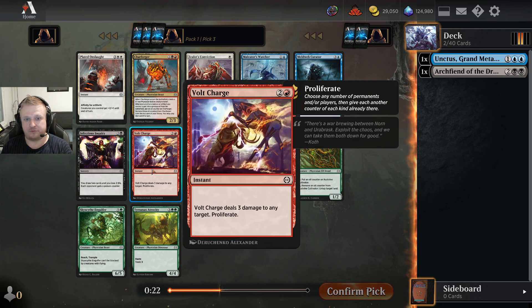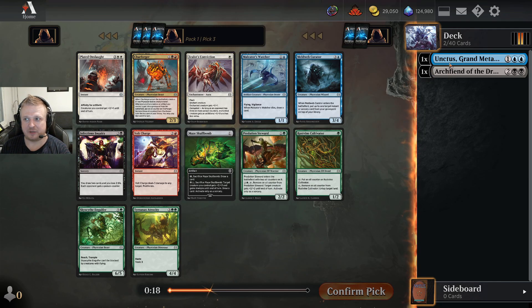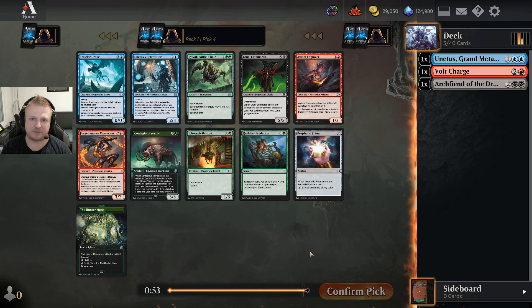If I'm gonna be black-red, both are gonna work. Of course I want to play the Archfiend more than the Unctus — I'm willing to abandon blue, or I could be blue-black if possible. The Vault Charge can come back to me if no one is black-red. It's gonna be one of these; I'm not gonna force green and take the Cultivator.